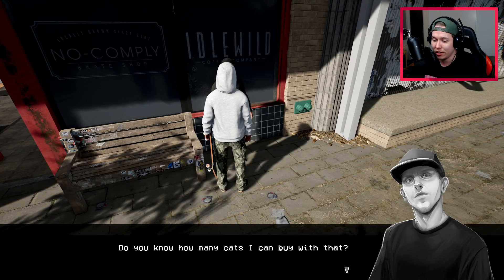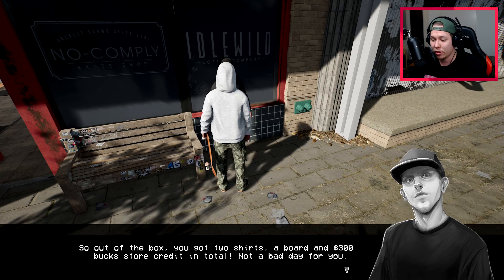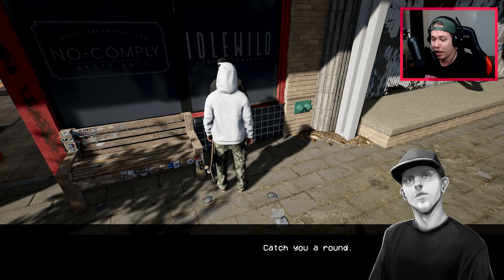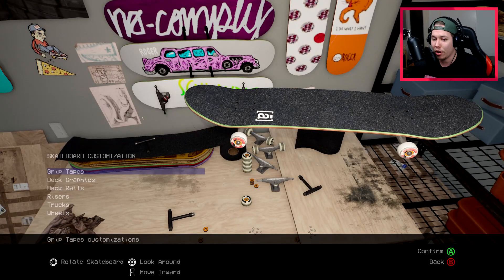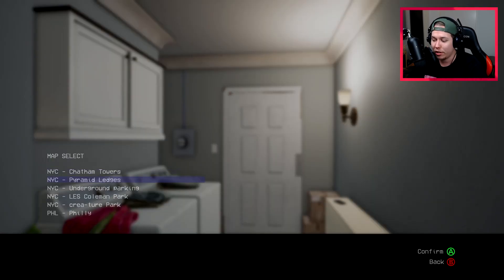Donovan jokingly gives us 200 in store credit instead of cash and explains we got two shirts, a board, and 300 bucks store credit in total. He tells us to come find him at the pyramid ledges where he might help unlock all the skate shop clothes and boards. I head toward pyramid ledges but realize I never actually collected my items - I only unlocked them for purchase.